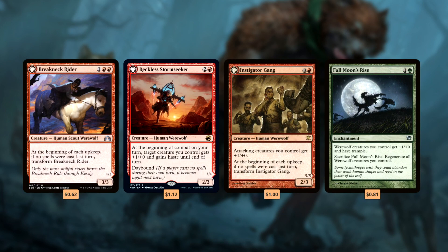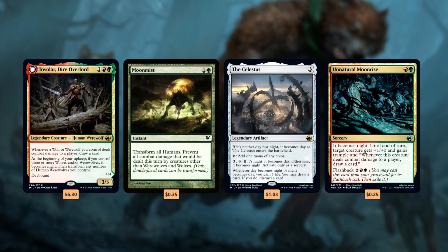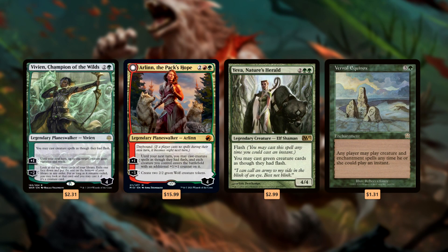Another important category are cards that pump up our army. Our deck wins through combat damage, so we need efficient ways to get damage through. Cards like Breakneck Rider slash Neck Breaker, Reckless Stormseeker slash Storm-Charged Slasher, Instigator Gang slash Wildblood Pack, and Full Moon's Rise beef up our army and push damage through. Once we've filled up on the best werewolf cards, we add some ways to transform the werewolves and keep them transformed. Tovolar is obviously the best way to do this, but we can also force our old werewolves to flip with Moon Mist, or flip our new werewolves with Celestus and Unnatural Moonrise, both of which make it night and turn our wolves nightbound. We'll also add some ways to flash in our werewolves with cards like Vivien, Champion of the Wilds, Arlinn, the Pack's Hope, Yeva, Nature's Herald, and Vernal Equinox.